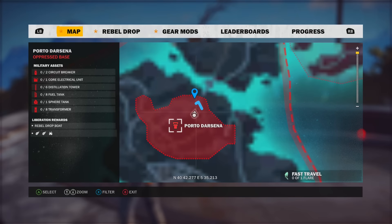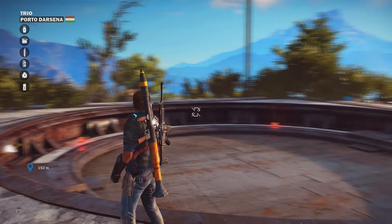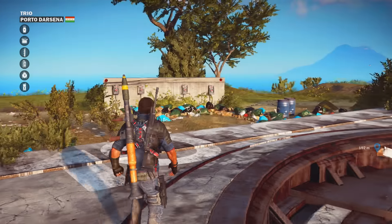The first thing you want to do is go to the coordinates as you can see on the screen, next to the Porto d'Arcena area. The coordinates are in the description below and you will see here an empty missile silo.